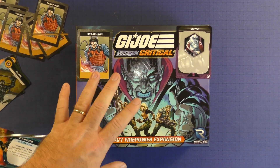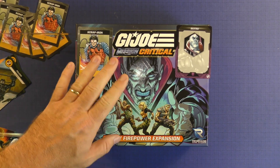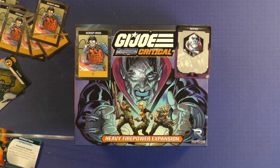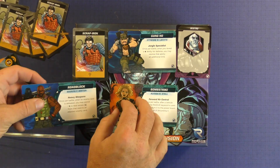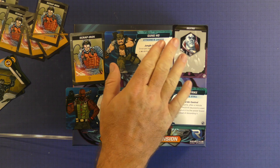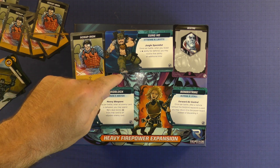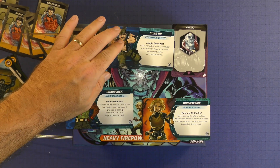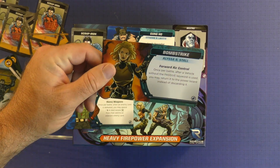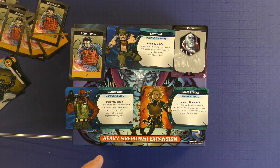Renegade, if you're watching, we need more content. We need more of this stuff because we need this to look like Power Rangers where there's expansions coming out all the time. We need more characters, we need more people to beat. The variety is going to sell this game. The base game has a lot of fun things in it, but being able to put more and more characters in and mixing things up - you want different henchmen, different villains, different people to fight. This game is all about striking the balance with variety and you need a ton of it. This expansion does the job and has some of my favorite characters - Gung Ho was one of my favorites in the show, and Bomb Strike is really fun manipulating the vehicles and it's something completely different than what I've seen in the rest of the sets. Excellent set. One I highly recommend you getting.